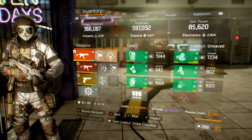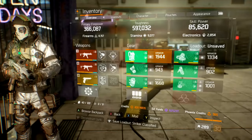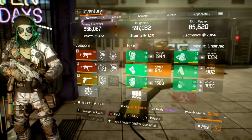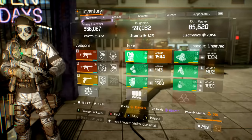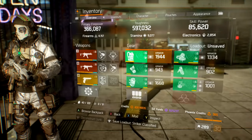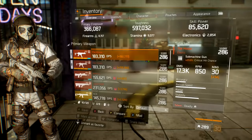Stamina 9077 giving me a toughness right below 600,000. I will hit over that 600,000 as soon as I get these armor numbers up — these two armor numbers are killing me and the vest isn't really helping either.